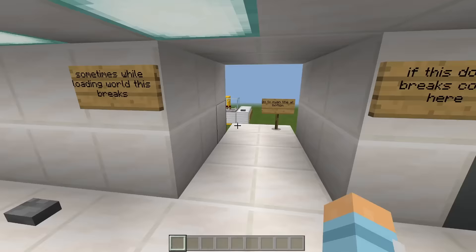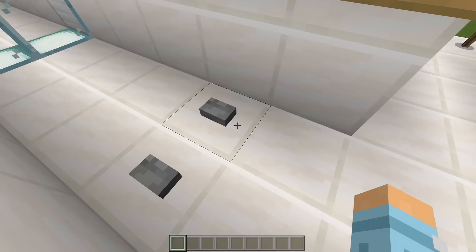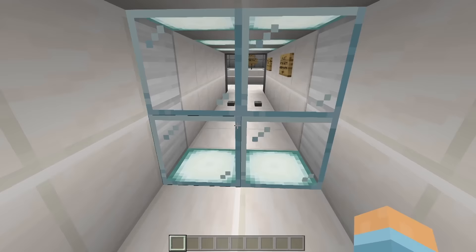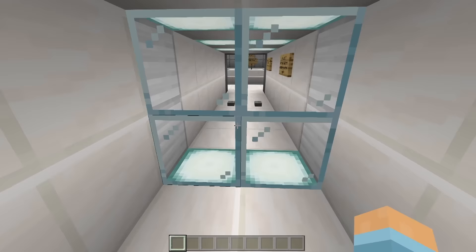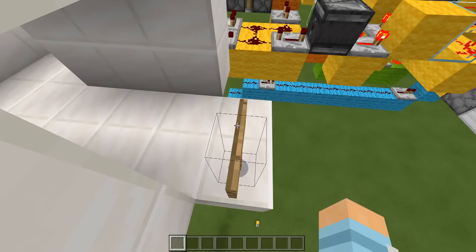Beautiful — two by two seamless glass door inspired by Mumbo Jumbo. Sometimes while loading this breaks. Let's see if it works. Yeah, I can see the problem — I think it's broken.